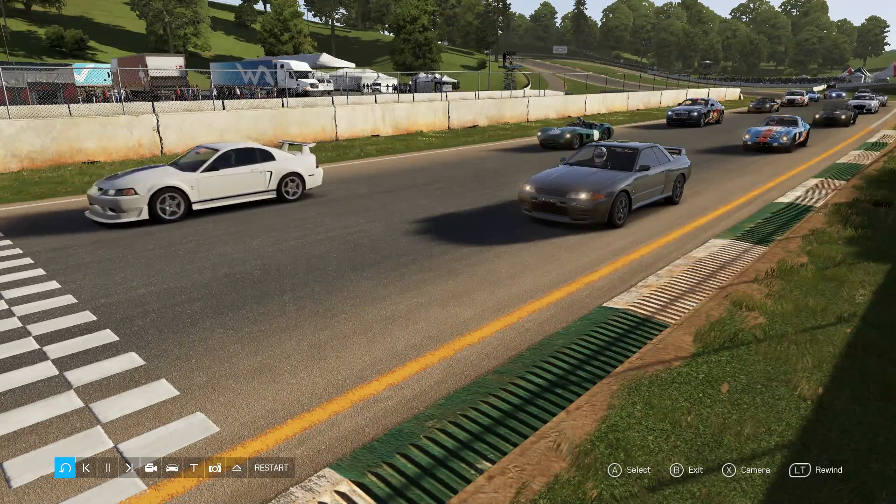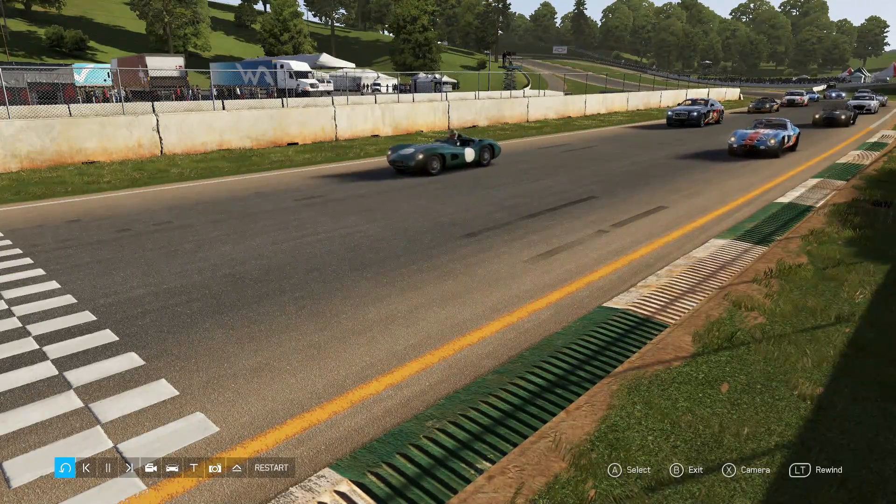Now we did talk about people getting screwed over with their car choices, but none more so than the Mercedes G-Wagon - a very high PI car and absolutely awful. The driver eventually gave up trying to keep up. A long, long way back from the rest of the field - that's how it goes with lucky dip racing: you can end up with something completely atrocious and not be able to keep up with the field.